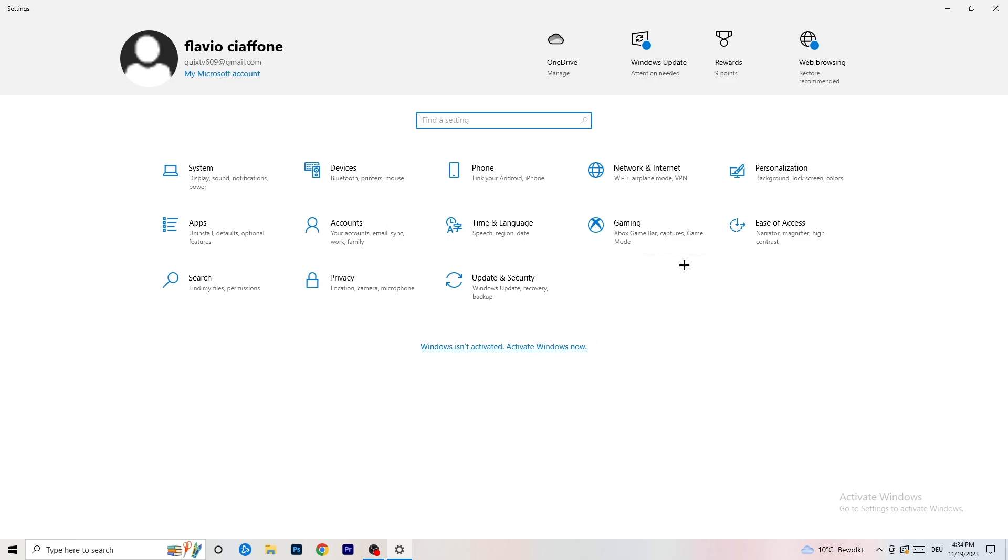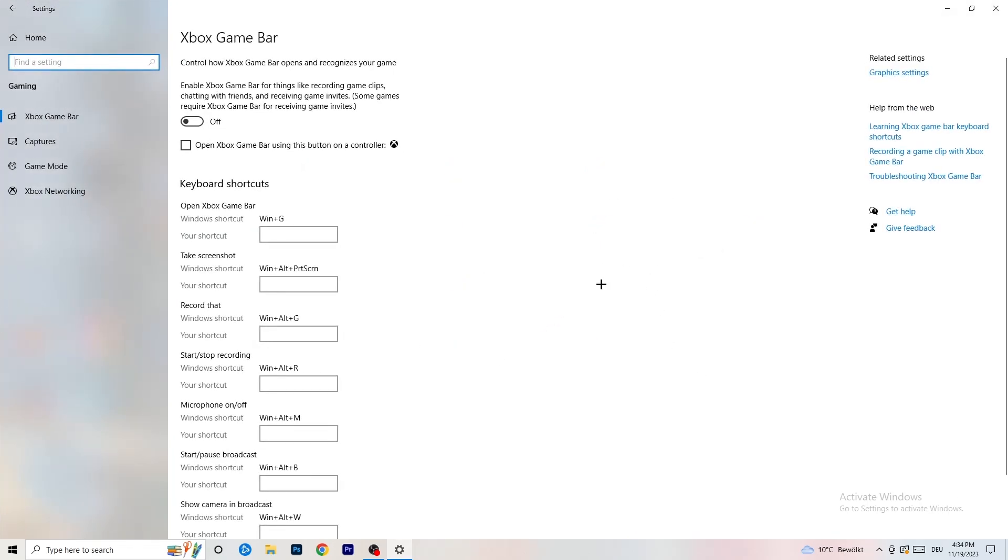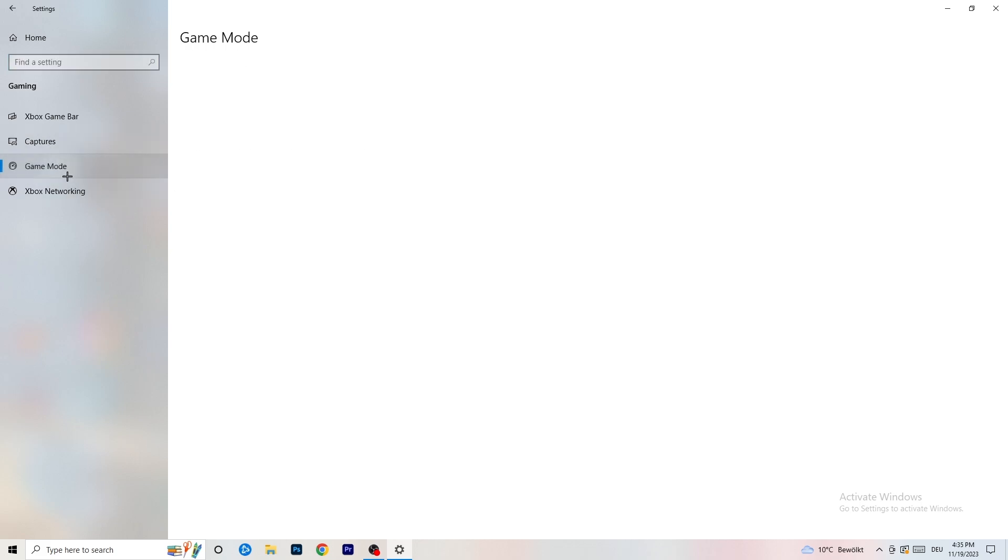Once you're finished with Display settings, go back and click on Gaming. Go to Xbox Game Bar and turn this off. Some people will tell you to leave it on, but I recommend turning it off because it reduces the probability of getting a black screen in-game. Then skip Captures and go to Game Mode.